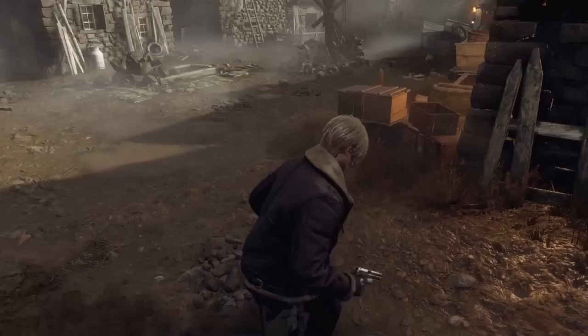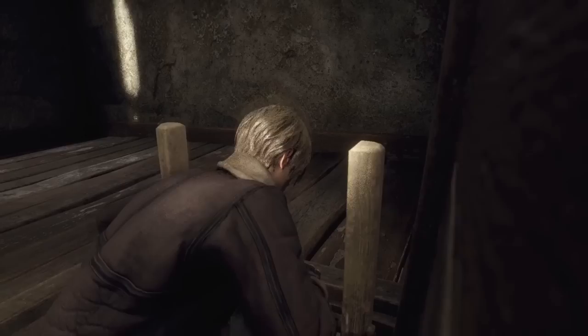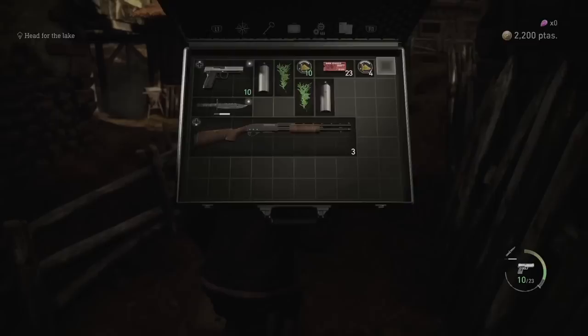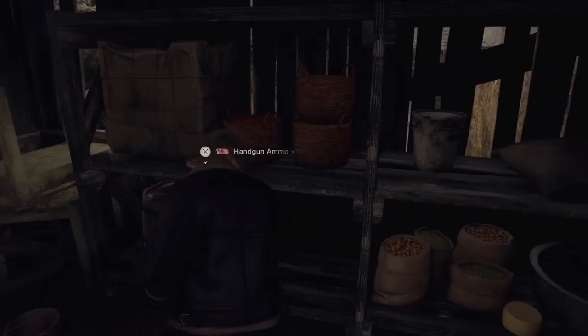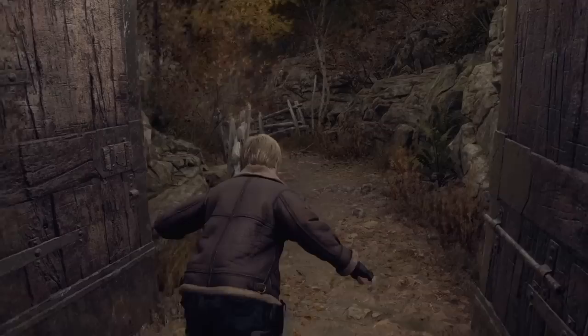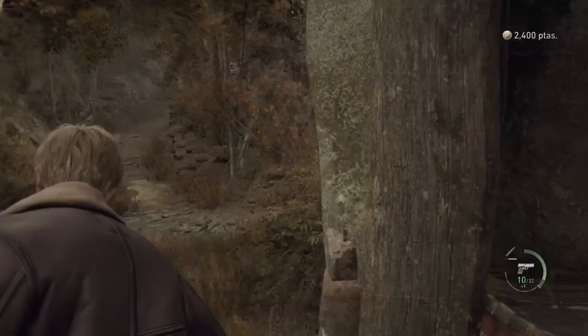At this point go to the tower to get the herb from above. There's a strat where you stay up in the tower near the ladder, but that can be risky if the Salvador gets up to you and you get trapped. There's also a herb when exiting the tower to your left — I recommend leaving that for later when we rescue Ashley and come back through the village.